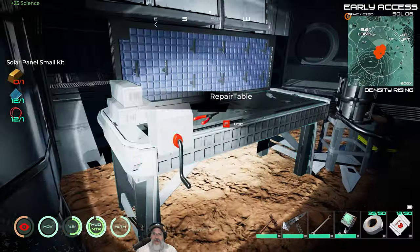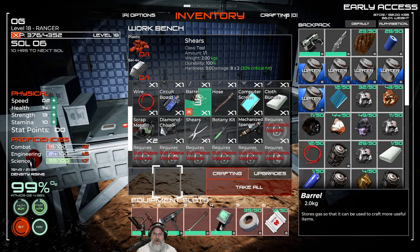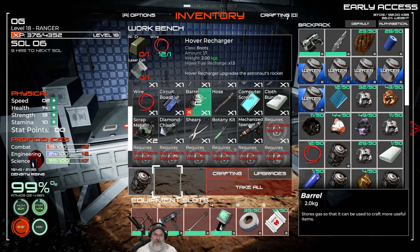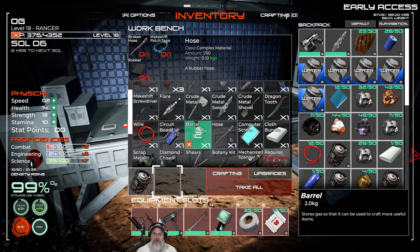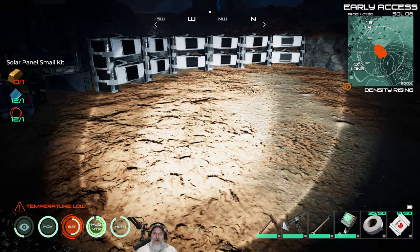I made a bunch of barrels because I had a whole mess of scrap barrels - that way we can get a bunch of nitrogen and hydrogen to make the hydrazine. Now let's set down our solar panel.